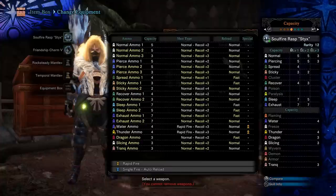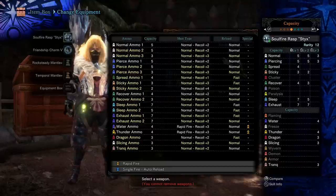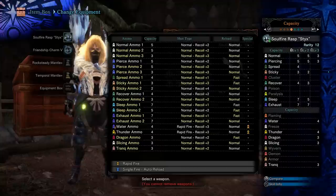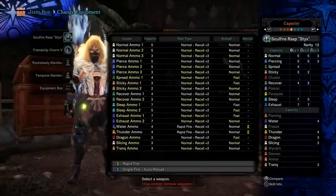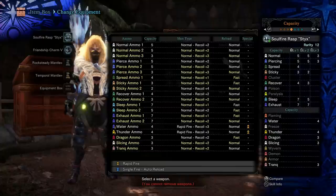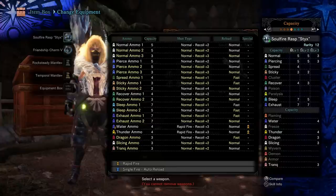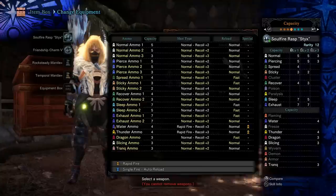There's also a downside to using the light bowguns when it comes to ammo types compared to the heavy bowguns. They typically struggle with normal, pierce, and spread - they typically will not have as powerful damage output for those three shot types. The light bowguns are also lacking cluster ammo, which is really a high damage ammo type for the heavy bowguns, and they're missing the Wyvern ammo too. Those are exclusive to the heavy bowguns.